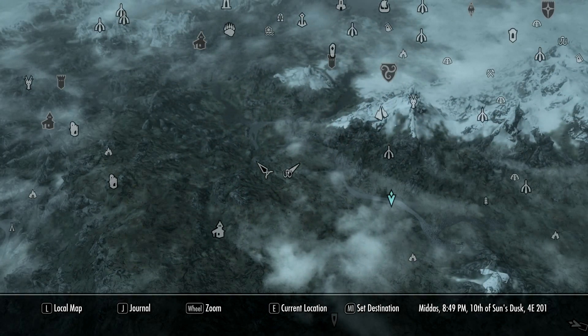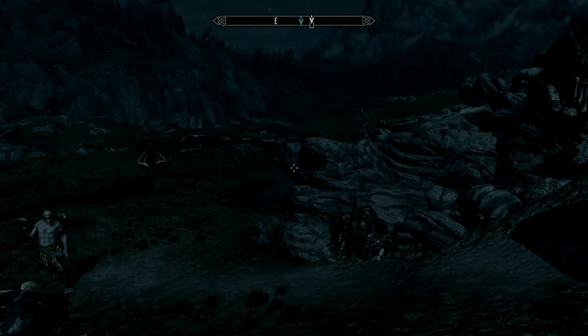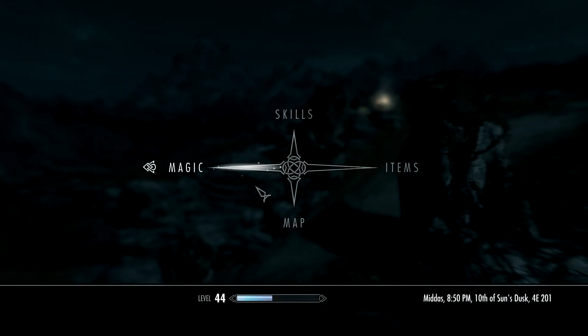The location is called the Talking Stone Camp. It is top right of Rorkstead, as you can see on the map. It's right along that river — if you go to the river, you'll see it.